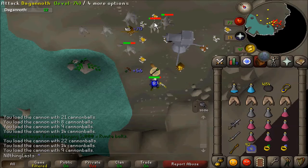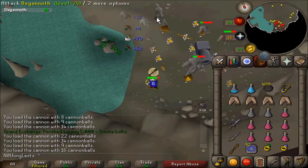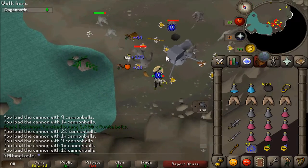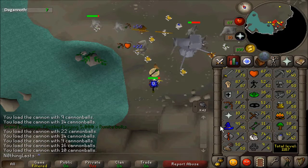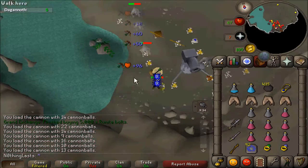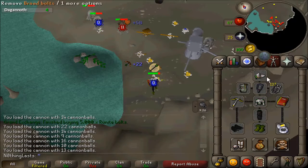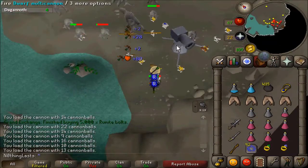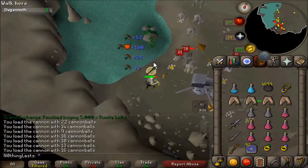I'm coming to the close of my second Dagannoth task. Right now I've gotten 10.9k Slayer experience and 27.4k range experience. I'm averaging 45.9k Slayer and 112k range XP per hour — and that's with 70 range and an Armadyl Crossbow. Blowpipe is probably better once I get 75. Although the cannon's accuracy goes off your highest attack bonus, and the Armadyl Crossbow with an Armadyl Book gives more range bonus than the Blowpipe, so the cannon will actually be more accurate with the Armadyl Crossbow. I'll test that out once I get there.